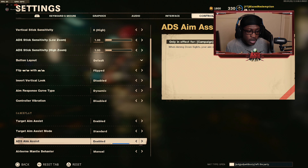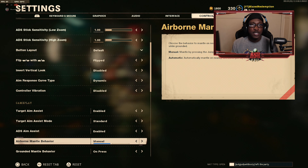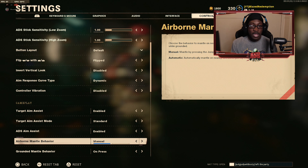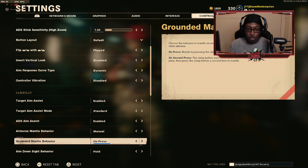Standard aim assist is helpful for lower skilled players and even when playing against high-skilled players — whenever somebody comes sliding past you it makes it ten times easier to lock on target. ADS aim assist is also enabled. My airborne mantle is set to manual because I literally hate auto mantle. Auto mantle is when you run up to an obstacle and your character instantly starts to climb it, which gets me killed when I'm trying to use the obstacle for cover.